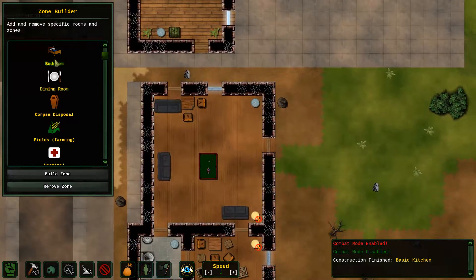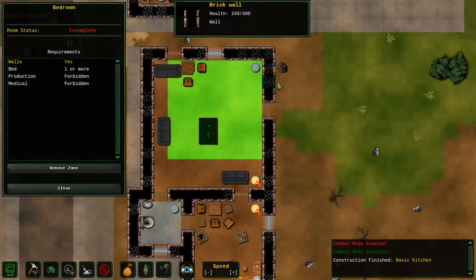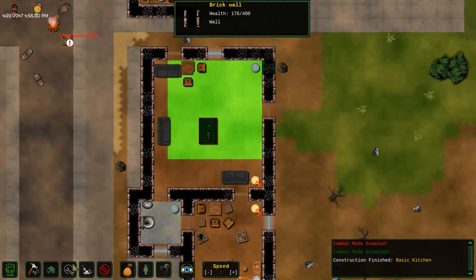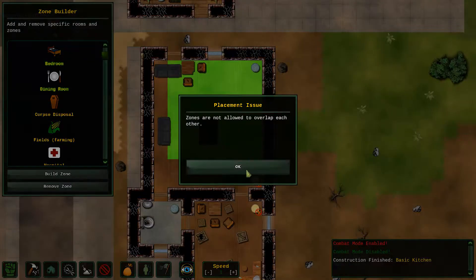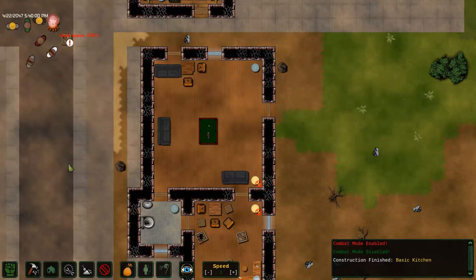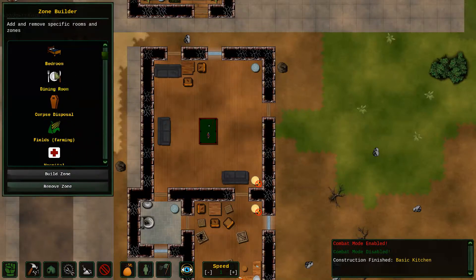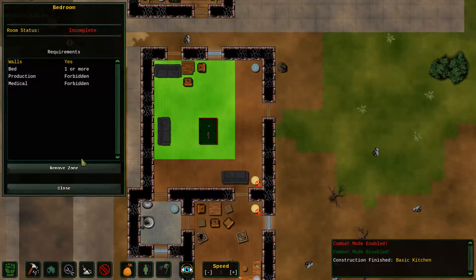Let's get them a sleeping zone. Let's make this the bedroom. What just happened there? Let's try that again. So bedroom is all of these couches and pool table — that seems kind of fun, right? Walls yes, bed one or more. Production forbidden. Medical provision.